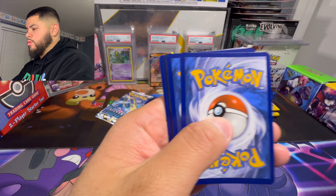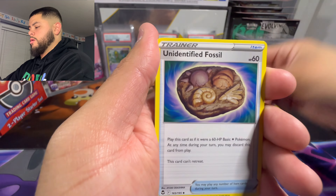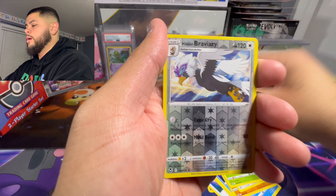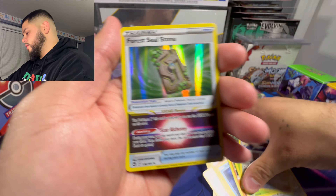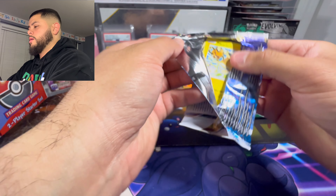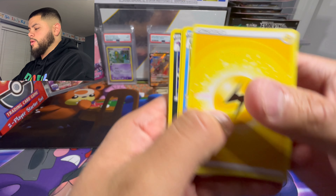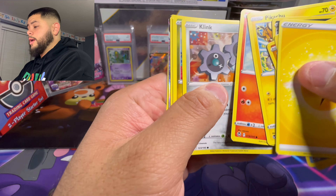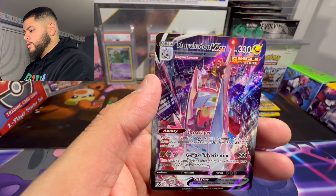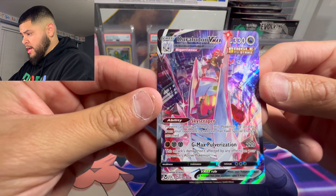Another black code, let's go - one two three four. V Star marker. Sandygast, Relicanth, Hawlucha, Togademaru, Petilil, Hisuian Braviary, and a Forest Seal Stone - nothing there. Last pack of Silver Tempest, white code, one two three four - we'll go right through this one. Oh wait, what is it? Let's go! Duraludon V MAX! That's what I'm talking about - that is a sick card, I've never pulled this card before, first time!